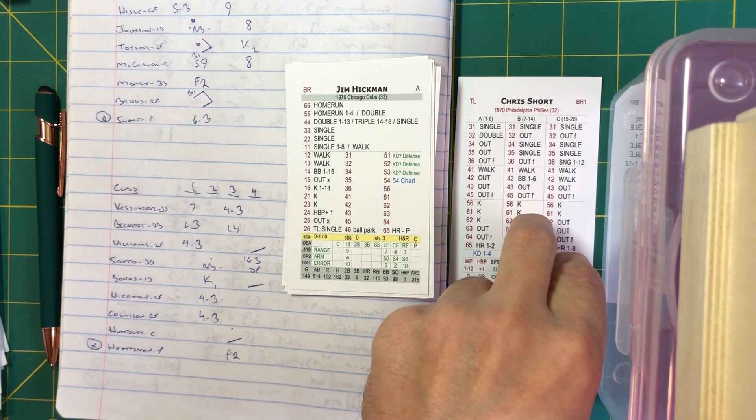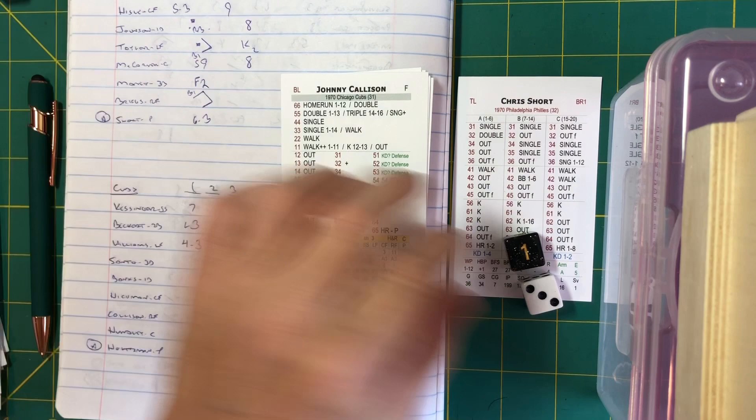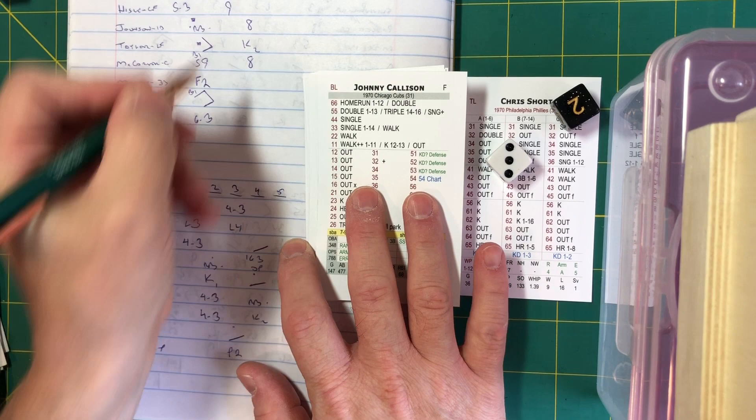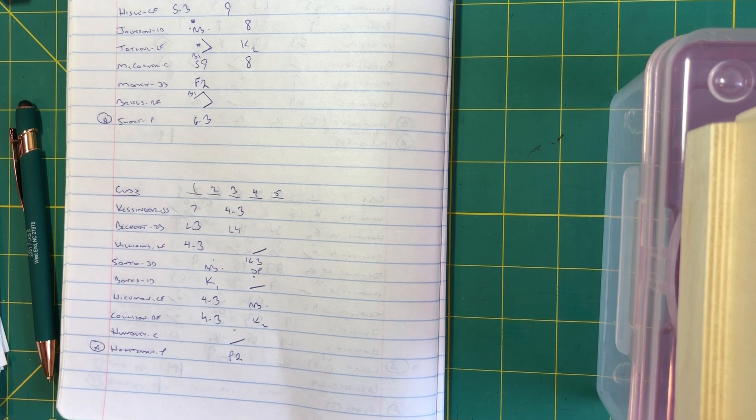Callison coming up — a two-out hit here would be big. Short in the stretch, the delivery — struck him out! Number two for Short, and he picked a good time for it. After four complete: Phillies two, Cubs nothing. The only thing to watch now is Short's endurance — he only goes 27 batters before fatigue can rear its ugly head.